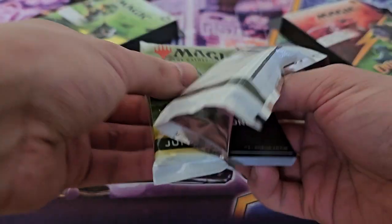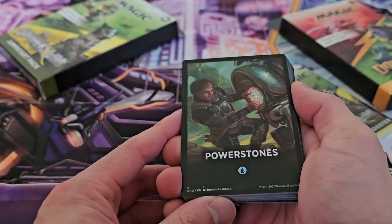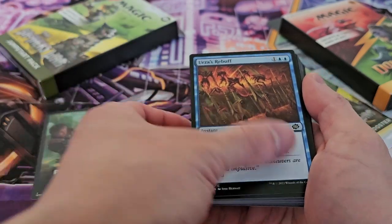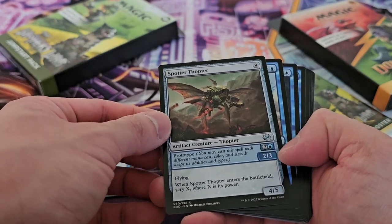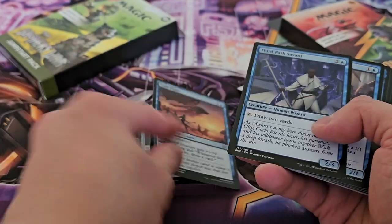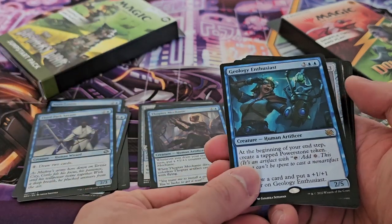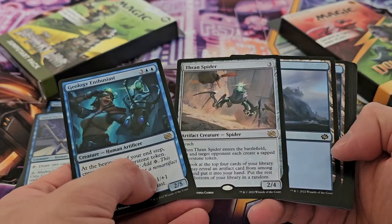First pack — let's begin. Our first card is Power Stones, not entirely sure what that means but it is an actual card. We have a Spotter Thopter which is an uncommon, so that's all right. I don't know how they decided on what to put in here — is it randomized? We have a Geology Enthusiast here as our rare, and we have a Thran Spider as a rare as well, which is really nice.